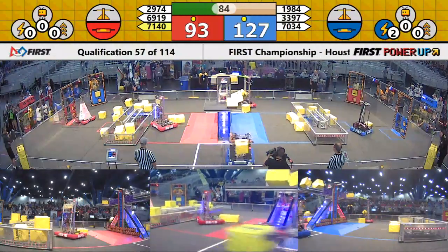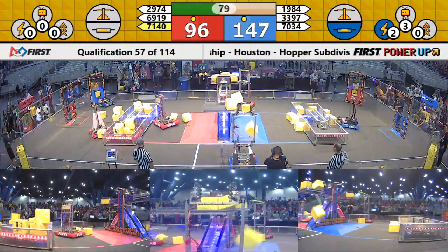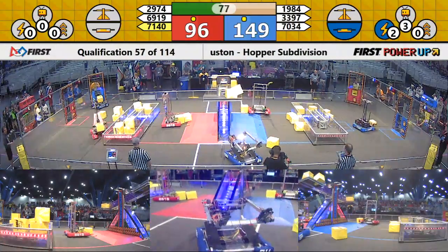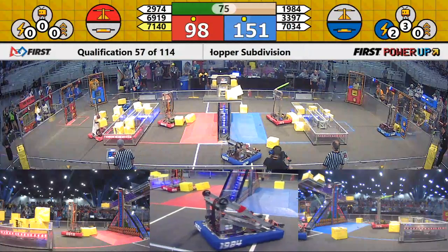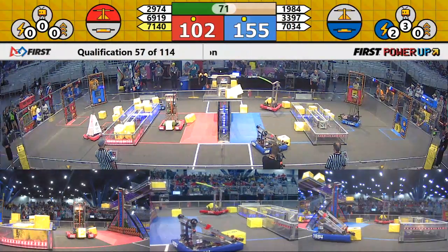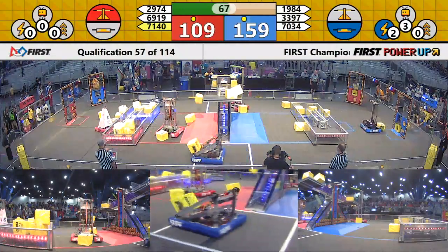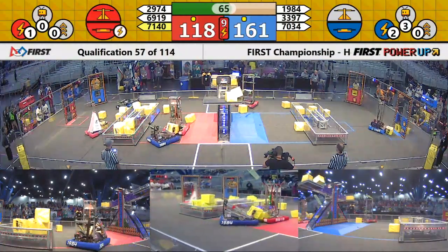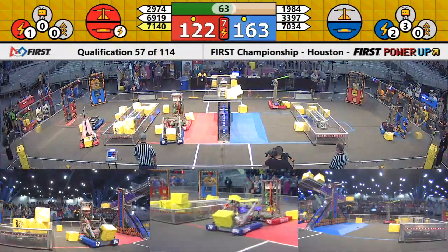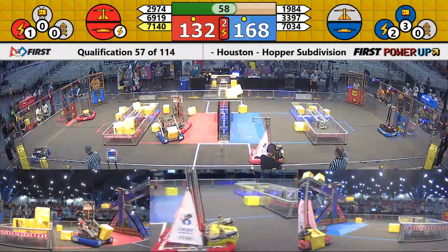Blue Alliance does in fact own their switch, and the center scale is currently balanced. Now the scale tips — it's in favor of the Red Alliance. 1984 trying to track down the cube they dropped, so they can place it up high and try to neutralize Red's lead. 29-74 shoots a little bit long, could not secure that scale further. They're under a minute now left in this match.